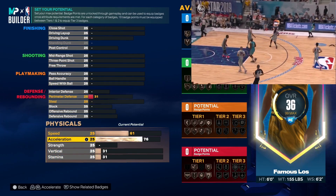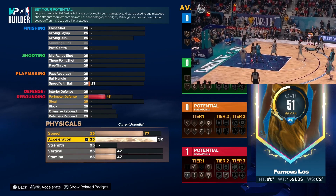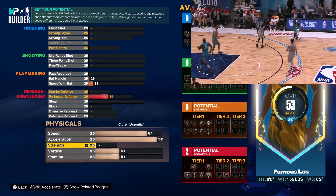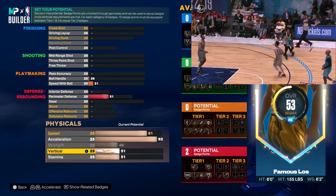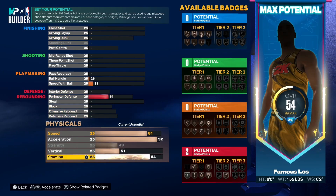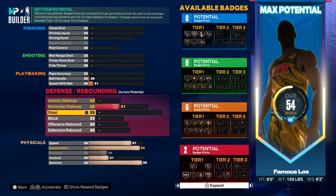I like to go down and get my physicals taken out of the way so I can get everything I want and need. Acceleration we're going to take that up to a 92, speed we're going to go with 81, strength you want to put at 49, vertical you want to keep at 51, and then stamina you want to take up to 95. From gym rat you'll get plus four to all your physicals.